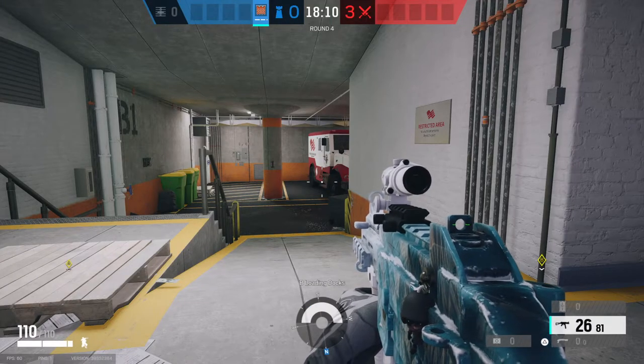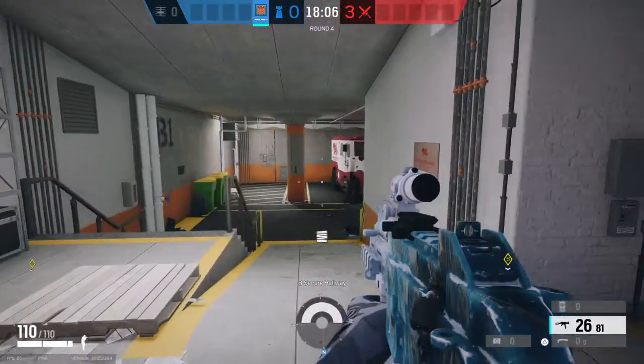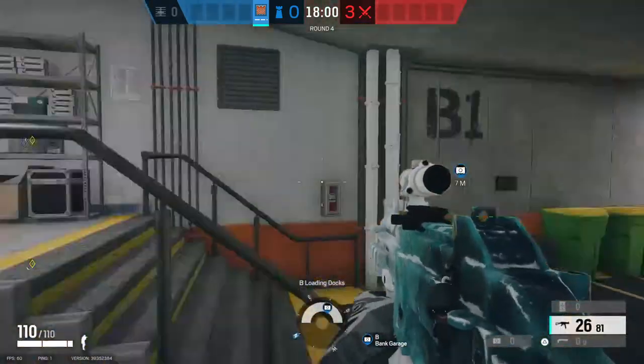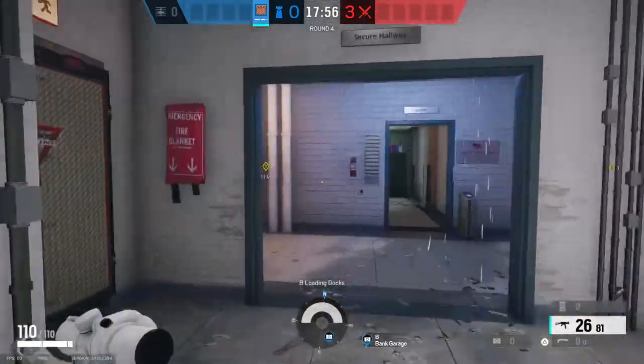Just wanted to throw out some random Blank Basement defense setup. In Garage, place a Bulletproof here. One player plays Garage. With Bulletproof you can easily see if someone pushes from outside.